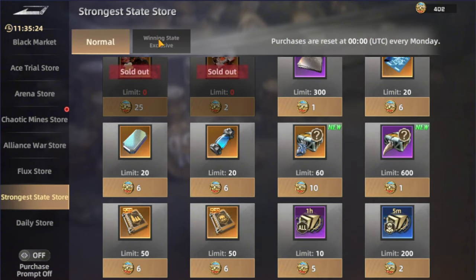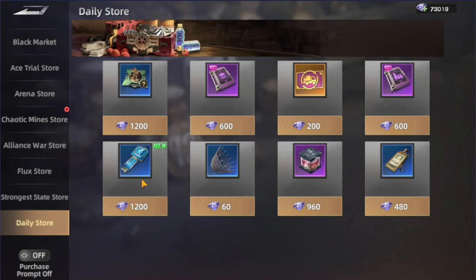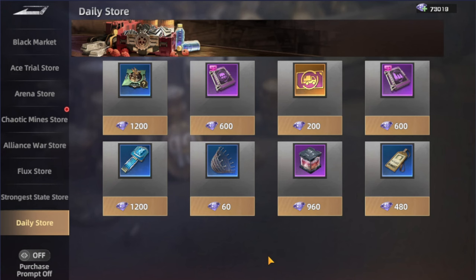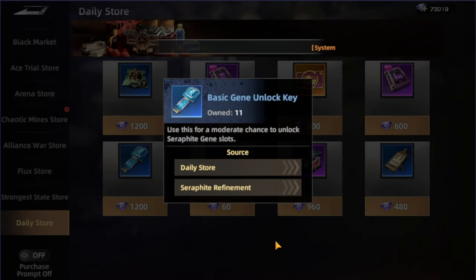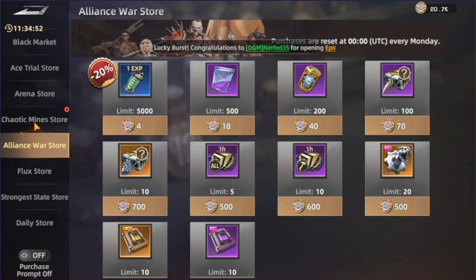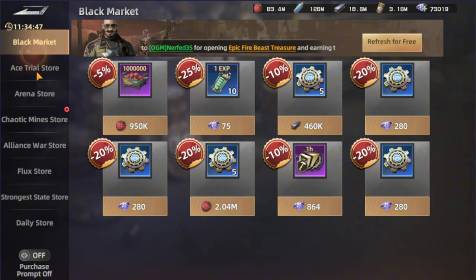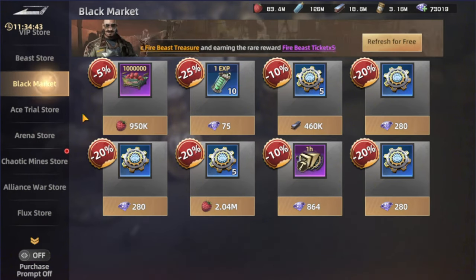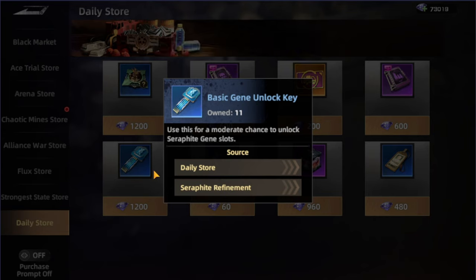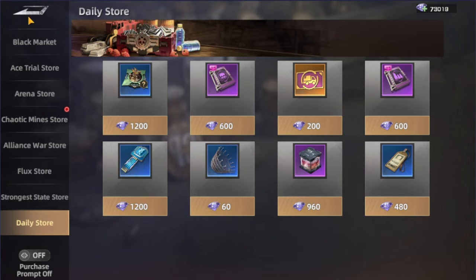The daily store has the genie unlock keys — the basic genie unlock key is what you need to unlock more slots in the surf fight genie. There are three qualities of keys — basic, purple, and orange — each with a different percentage chance of success when unlocking slots.